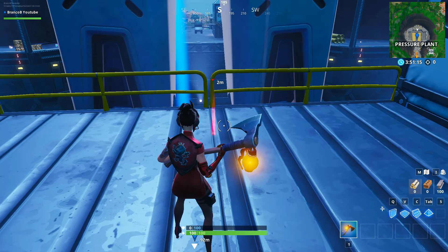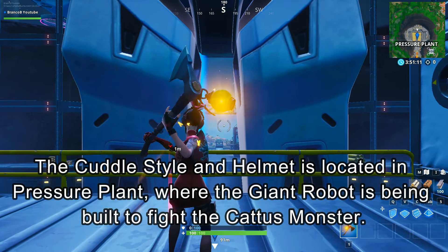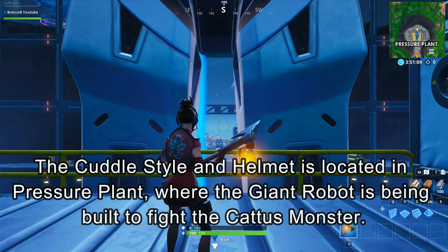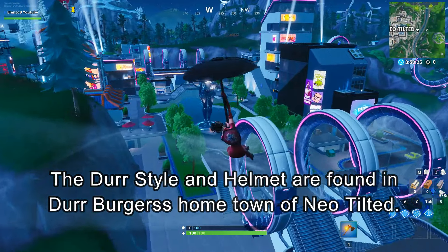The first stage is to find the Singularity Cuddle style helmet location. Come here to the giant robot and find the first one to complete the challenge — this is the first part. The second one is to find the Singularity Dure style helmet location.